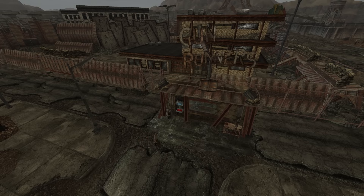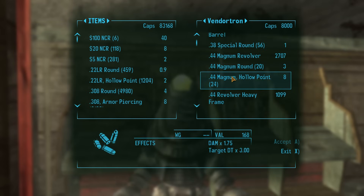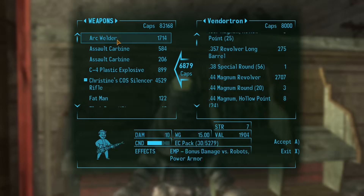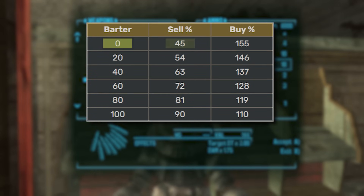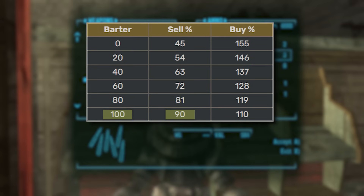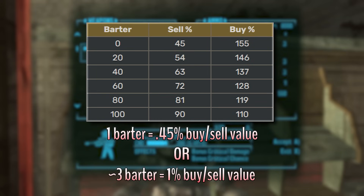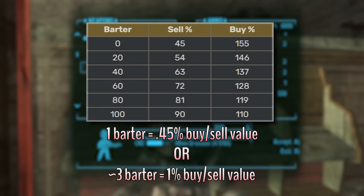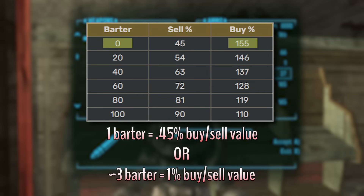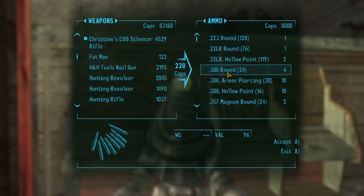Before we move on, here's a quick explanation of how the barter scale works. The base value of a weapon is not where you're going to be selling it at. Your barter applies a modifier that affects how much vendors will buy it for. With a barter of 0, shops buy items at 45% of their base value, increasing up to a maximum of 90% with a barter of 100 — meaning every point in barter is worth roughly 0.45% of sell value. Fun fact: this also works for buy value, but it's the inverse. You buy items marked up 55% of base value at barter 0, and only 10% higher at max barter 100. Long story short, you're getting scammed, so that's what you need barter for.